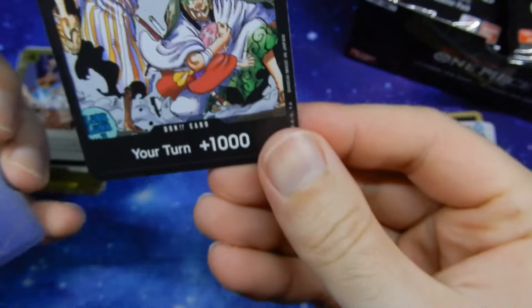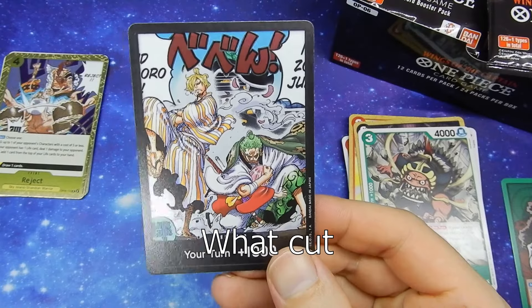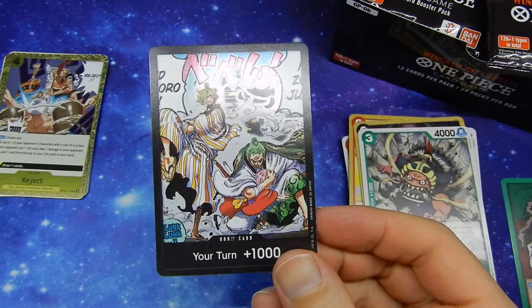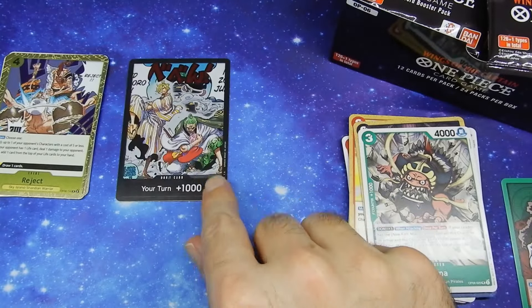I'm assuming that's the special Don card for the deck, so we'll go with that one first. And it is the holographic Don card of Zoro and Sanji saving Toko. Very nicely coloured.